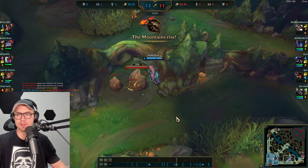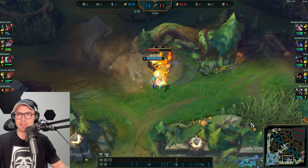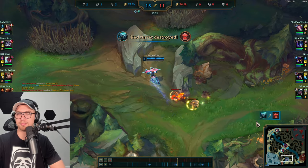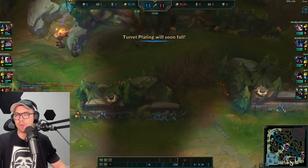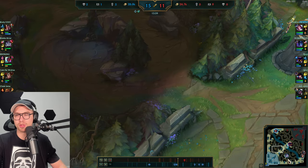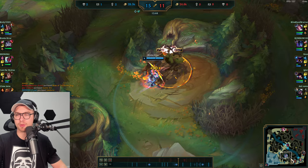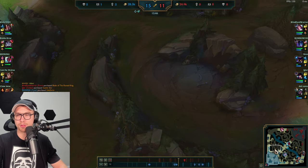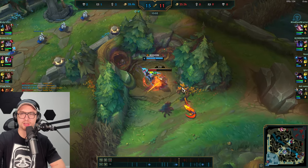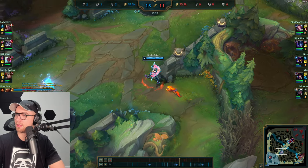Hopping the wall and doing a full clear — everything spawning in a linear path. This is something all high-level junglers do: around Emerald you'll see players always take camps in a linear path so they spawn in the same order and you're always walking in a straight line, not crossing from one side to the other. You go Krugs-Raptors-Wolves-Gromp or Gromp-Wolves-Raptors-Krugs. Our jungler is always on top of this.